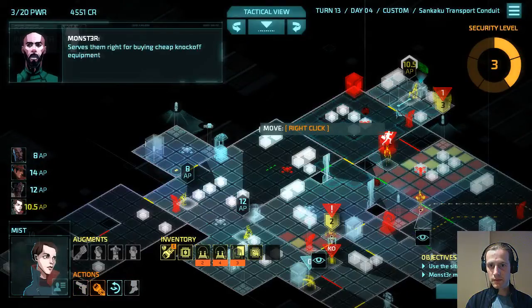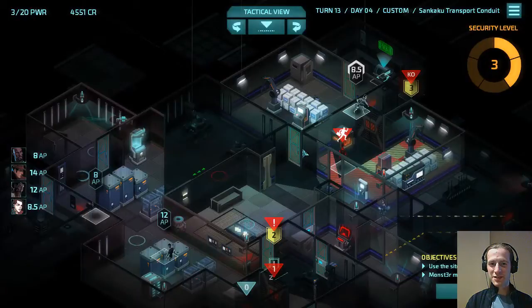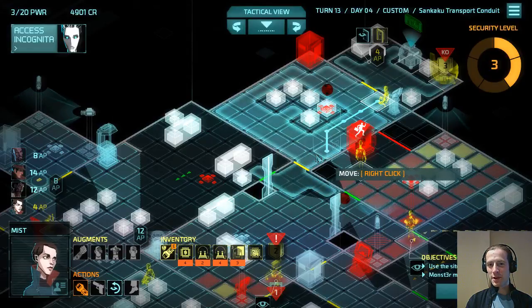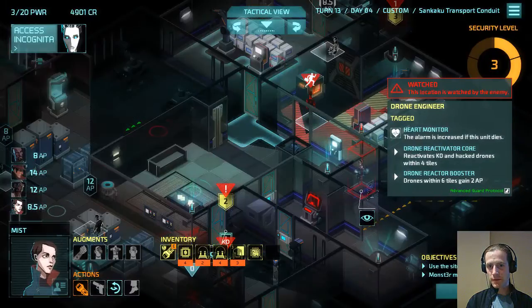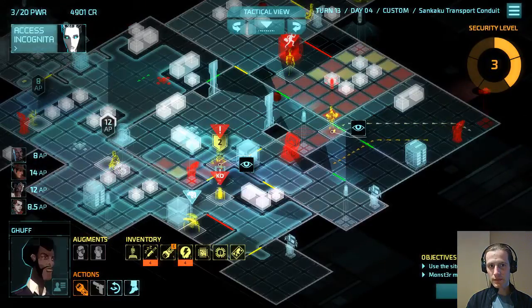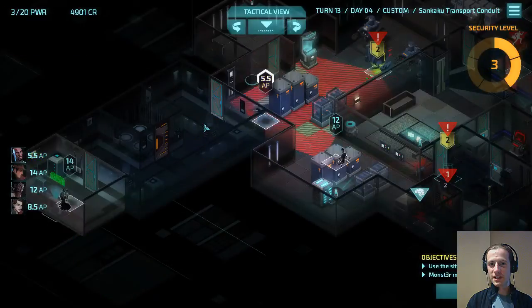Serves them right for buying cheap knock-off equipment. If they'd pulled those parts from me, they'd still be locked out. You should always get your parts from Monster. Okay, now we have the problem of getting out of here. This may be my only chance to get through here, and that does mean abandoning this safe. There's a guard here that we didn't steal from. Of course, there is also a drone here who is almost looking at the door. This is our last chance to get Monster through.